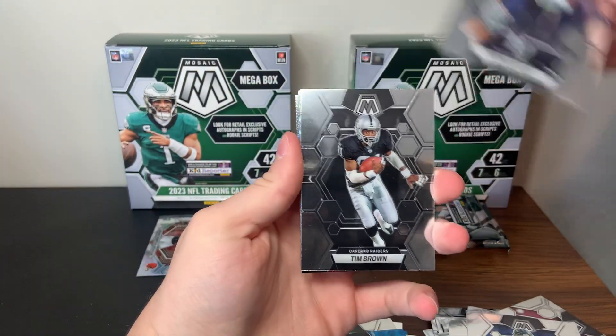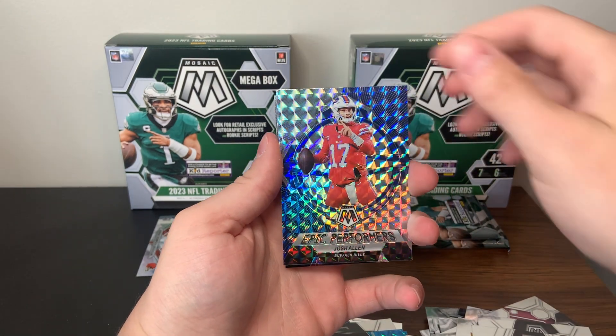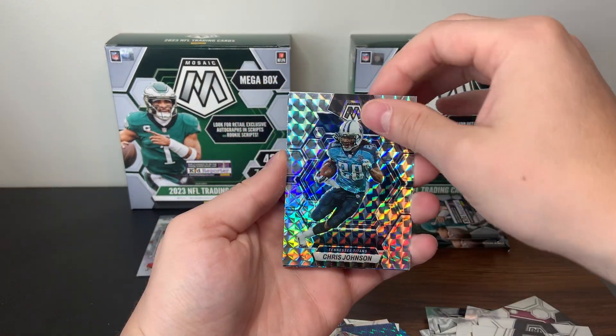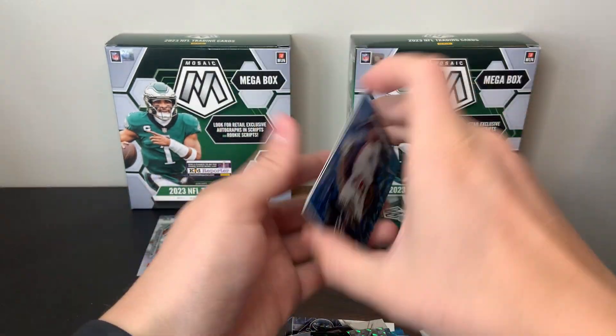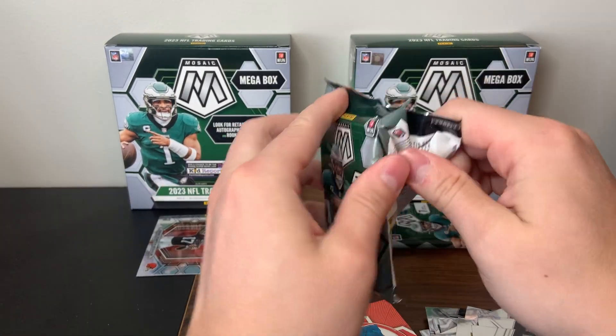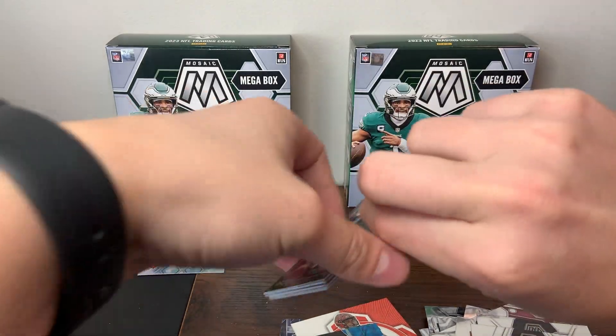Let's see if box number two can start to heat up here. Justin Fields, Tim Brown, Jerome Bettis, there's an Epic Performers Josh Allen silver mosaic, Chris Johnson, Dexter Lawrence blue, and an Epic Performers Joe Burrow. A little over halfway through box number two — need to start heating up here.